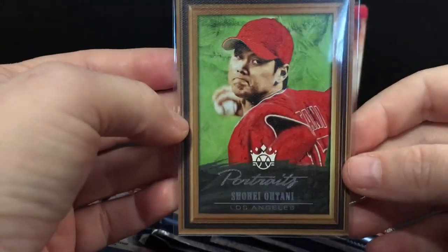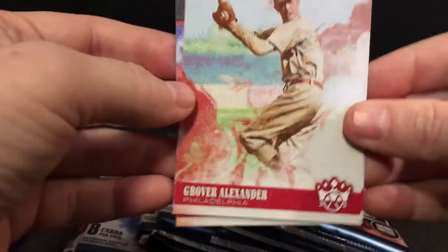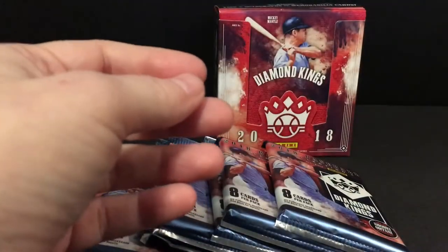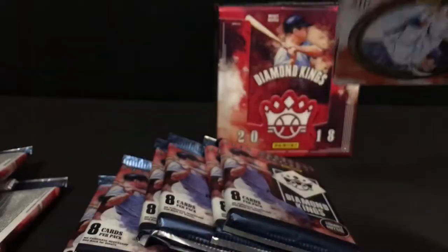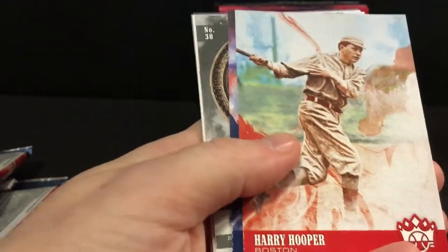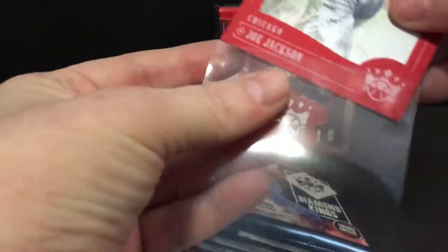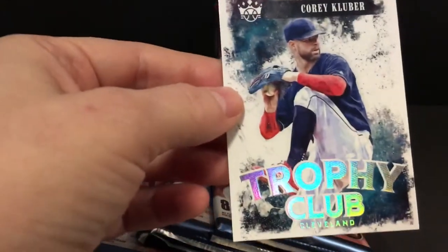Hopefully you can hear me better in this video. I realize with my accent and naturally low speaking tone that my first few videos are nothing but a bunch of mumbling, so I invested in a microphone. Kirby Puckett, Hooper, Kluber, Joe Jackson red frame, and a Kluber Trophy Club insert.